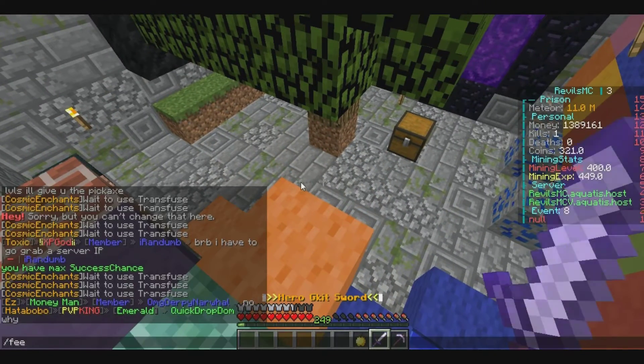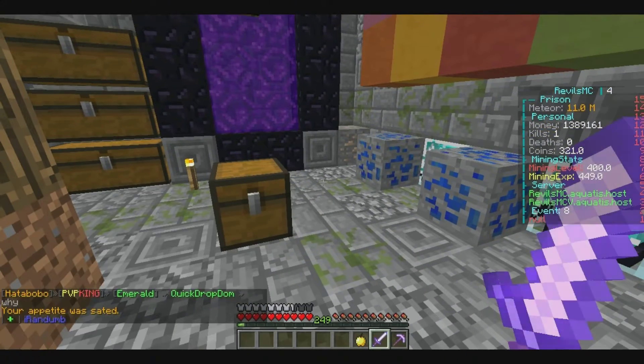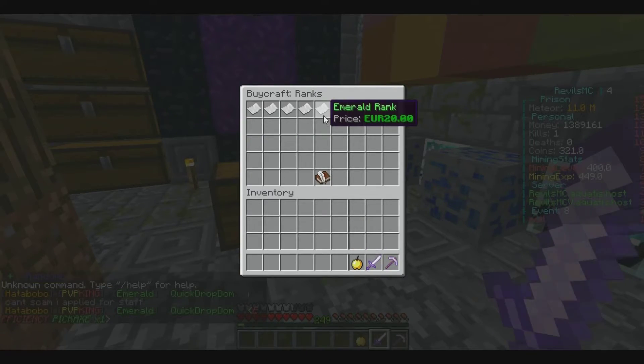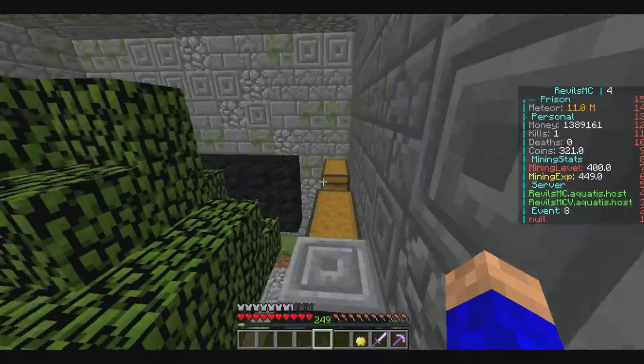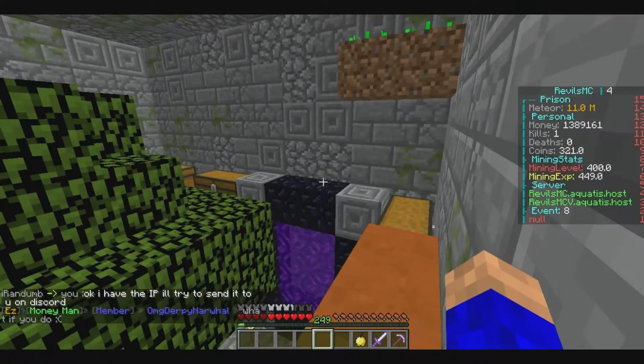I'd recommend efficiency — I've had to buy them over again. Definitely buy the efficiency over anything else, but I'd also try to get emerald rank — I think that'd be the priority. Those kits are just awesome, but ranks are great too because emerald gives you slash fly. Get emerald rank and the efficiency kits — it's just a great way to start the game. Anyway guys, that's going to be today's episode. Hope you enjoyed — check it out and we'll talk to you guys later. Bye!